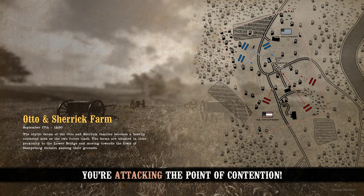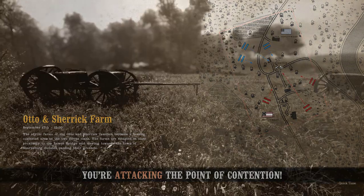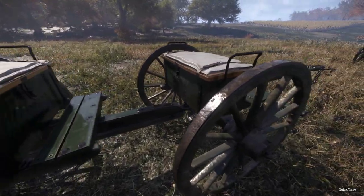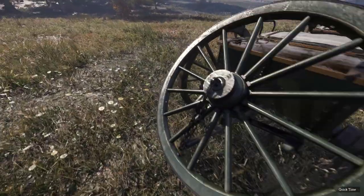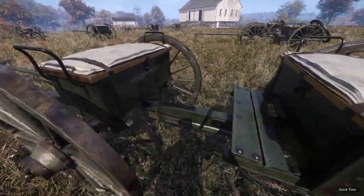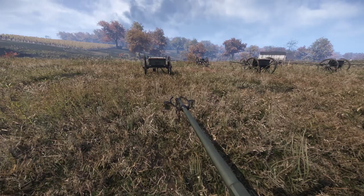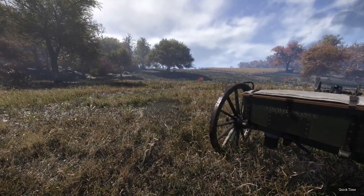So here we are at Otto and Sherrick Farm. These are the serve wagons of ammo. There's a way to at least detach them. I haven't worked on how to figure out attaching these things yet to get into them to get more ammo, but hopefully there's a way at some point. One of the animals we'll use — we'll just use them again.